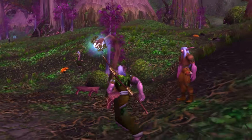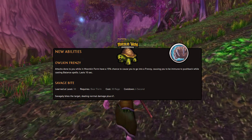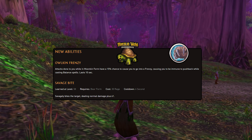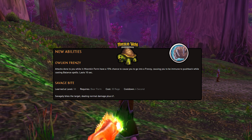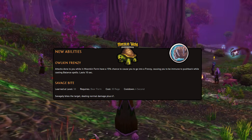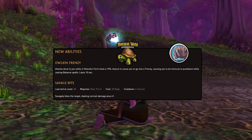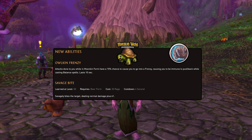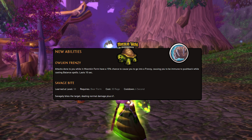Next up we have new abilities. First we have Ol'kin Frenzy — attacks done to you while in Moonkin Form have a 15% chance to cause you to go into a Frenzy, causing you to be immune to pushback while casting Balance Spells, and this effect lasts for 10 seconds. Next up we have Savage Bite, learnable at level 58, requires Bear Form, costs 30 Rage, and has a 6 second cooldown. This is literally a regular Bite attack, but for Bear Form.